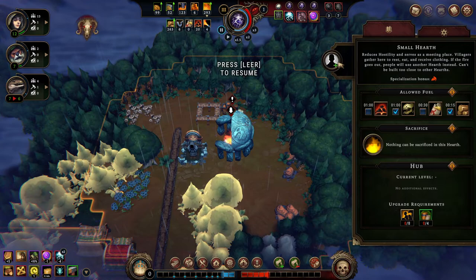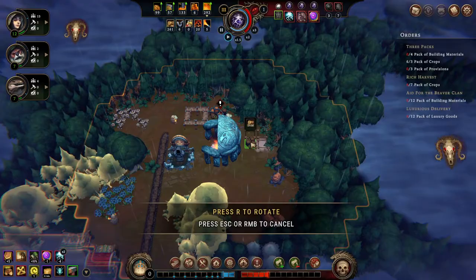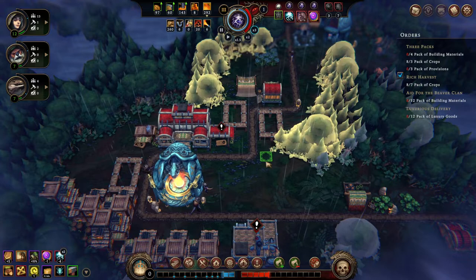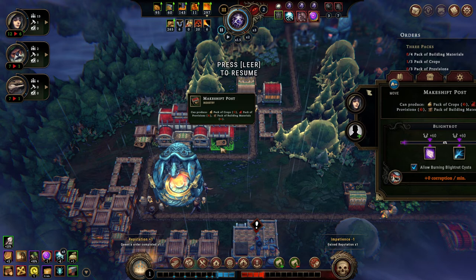Up there, our next hearth has been completed. Let's drop another lizard in there and make it happy. Now we have a second area. That means we're going to repeat our same procedure — putting up some barrels there. Now we can fast forward for the remainder of the storm. There's not really much we need to do now except wait for the end of the storm. And here we have the Rich Harvest quest going on — we have our first packs of crops completed, so let's turn that in. Never hurts.